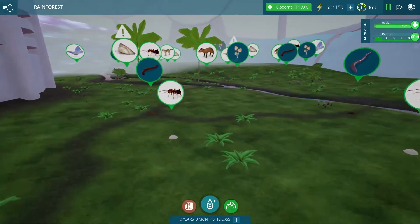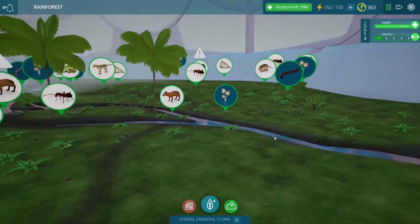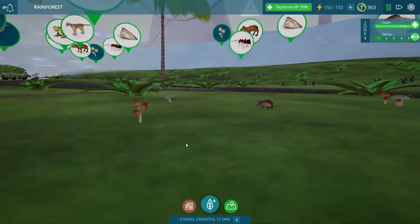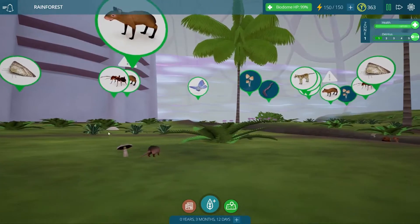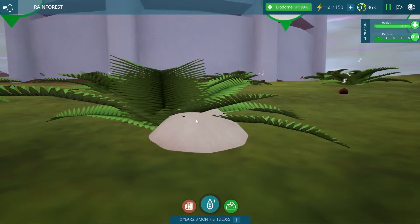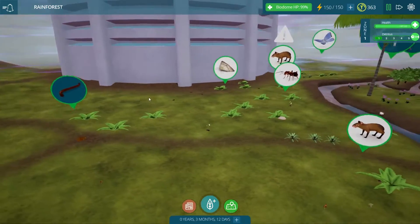The ferns seem to have spread a little bit over here as well, and the mushrooms are creeping in — those lovely mushrooms. I don't think they actually died off because they replenish themselves pretty quickly as the agoutis eat them. The armadillos are actually insectivores, so even though this guy is slowly marching over to the mushroom, he's certainly not going to munch on it. He's going to be looking for these anthills so he can snack on all these tiny little ants.